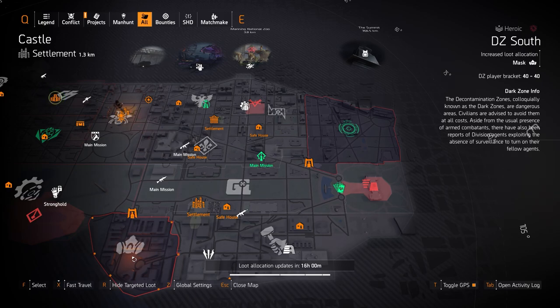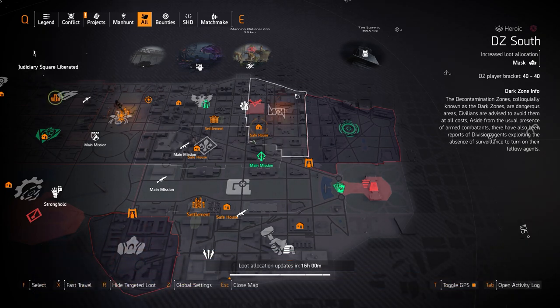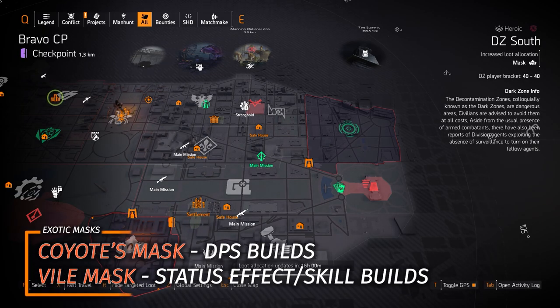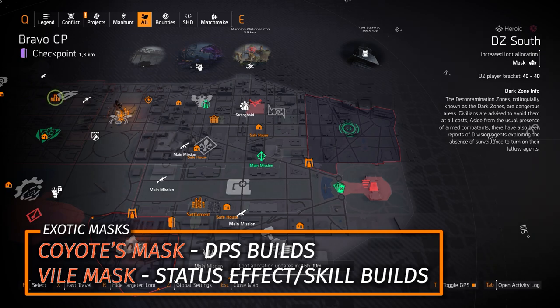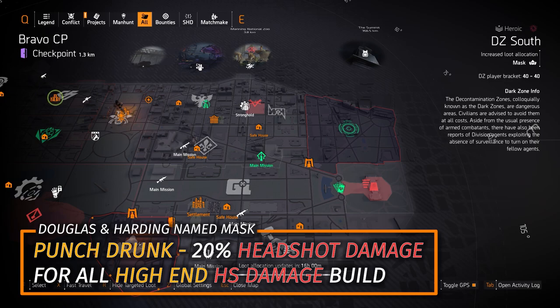Next up in DZ South we got another great Dark Zone exclusive — the Hollow Man mask with 8% damage to health. That one goes on certain builds, especially if you mix it with Walker Harrison Co. with its damage to health as well — you can do some serious damage on good builds. You could always still hunt for the Coyote's Mask and the Vile Mask, the two exotic masks in this game. The Coyote's Mask is great for DPS builds and only one person needs to wear it in the team to get the benefits. The Vile Mask becomes stronger from its debuff if you use the Demolitionist specialization. And you could also farm for the Punch Drunk Mask which comes with 20% headshot damage baked right into it.